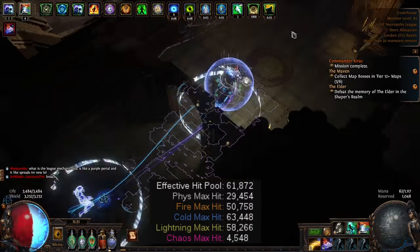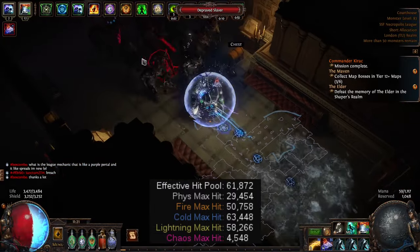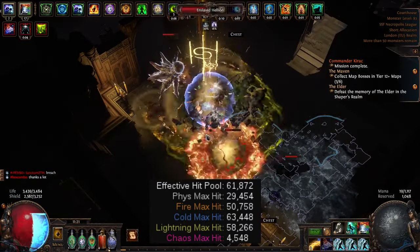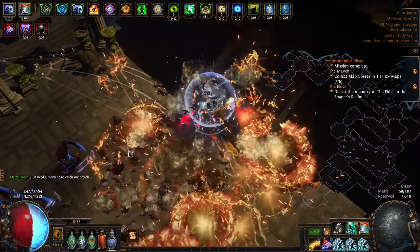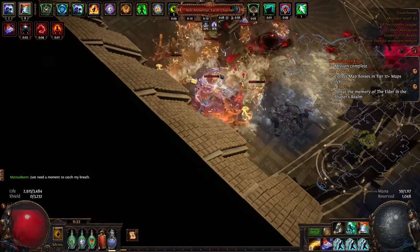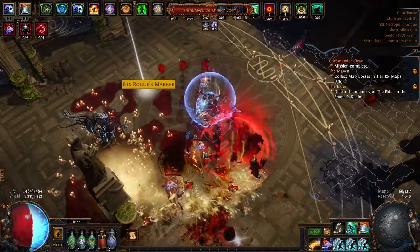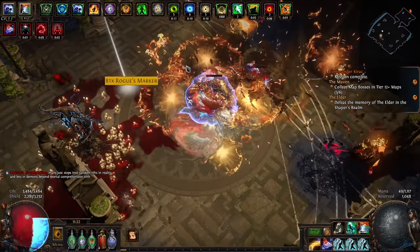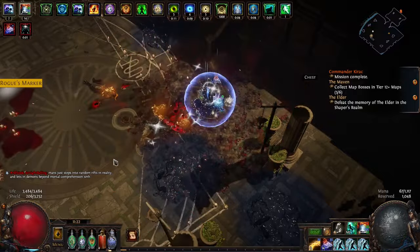My elemental max hits — fire, cold, and lightning — I'm very happy about. Cold and lightning are at a great place at about 60,000, and fire is a little less at about 50,000. My phys is at 30,000 which is okay — I convert some of the phys damage I take into elemental damage, which actually makes me tankier against phys than it appears. I'm quite happy with my max hits right now, though ideally they'd be 70–80k with more min-maxing.